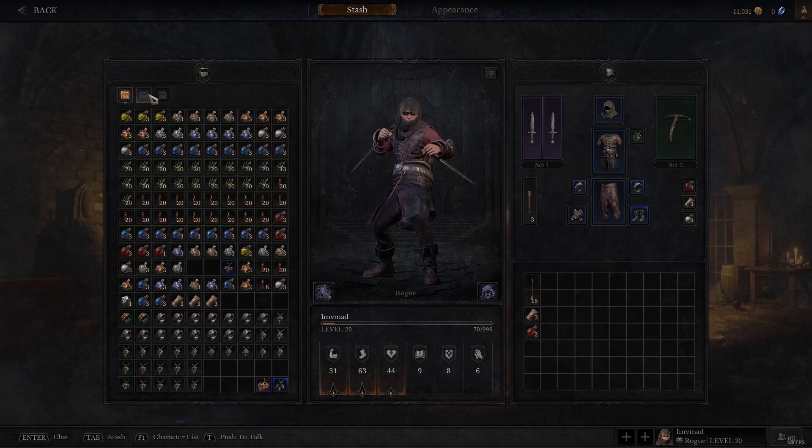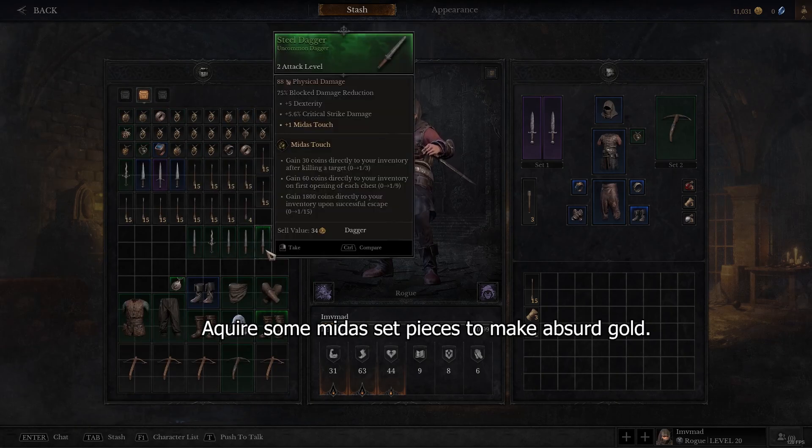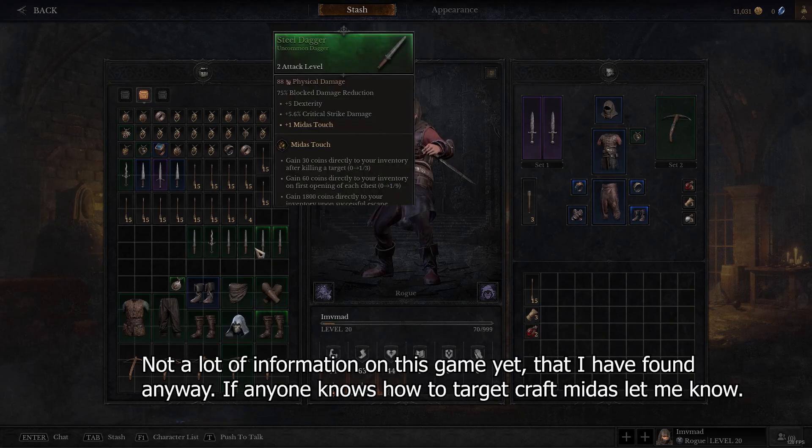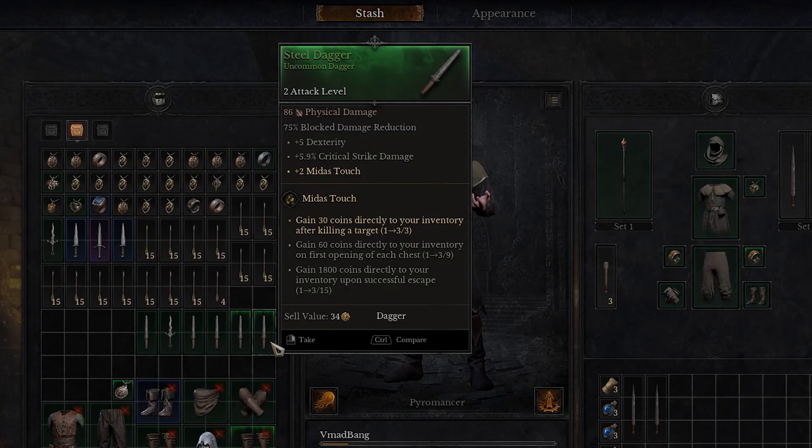For anyone wondering how to make a lot of gold in this game, one of the methods you can do is get a set of Midas. The problem is I don't know how to get the set of Midas — I've just found these pieces. You might be able to craft them, I don't know, haven't looked into it. You can see here another set bonus called Midas Touch: gain 30 coins directly to your inventory after killing a target — you need 3 of 3. Gain 60 coins directly to your inventory on first opening of each chest — you need 9 of 9. Gain 1,800 coins directly to your inventory upon successful escape — and you need 15 of 15 for that.